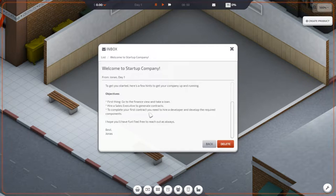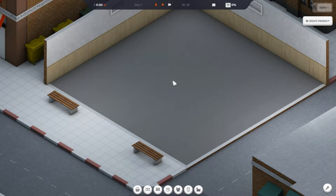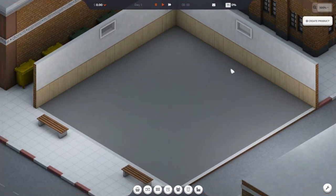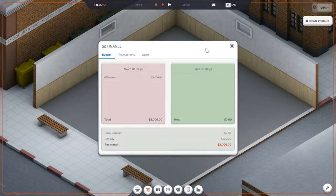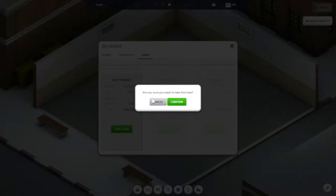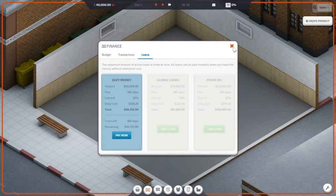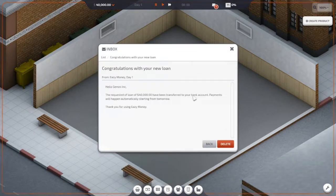First thing is first — we are gonna get a loan. I'm not gonna get a sales executive first yet, only because the sales executive makes phone calls to get contracts, but we can't do contracts if we don't have employees to do anything, right? So this is our little office building. Let's go ahead and click on loans. Easy money — first one, forty thousand dollars. Go ahead and take that. And we received another email — congratulations with your new loan.